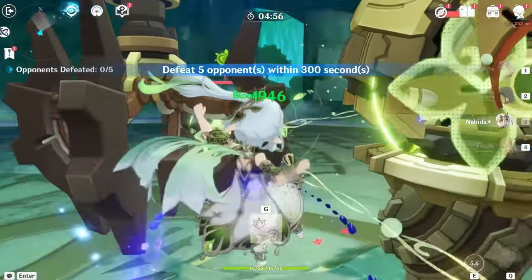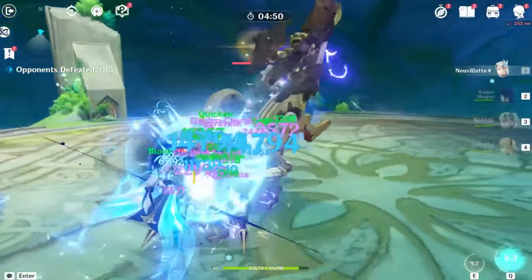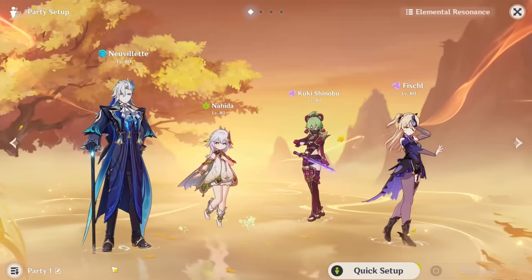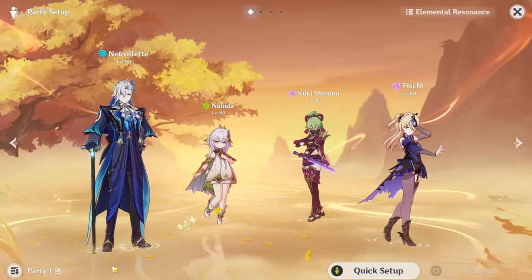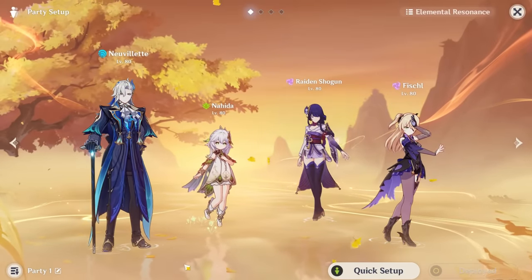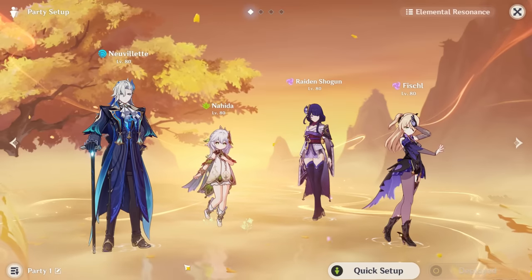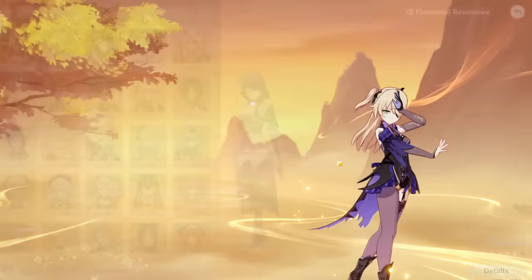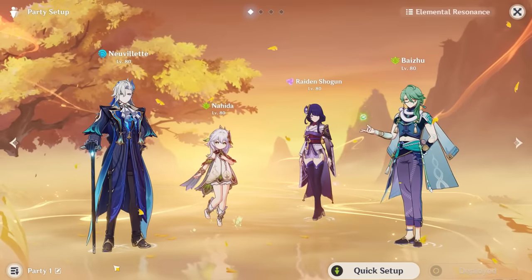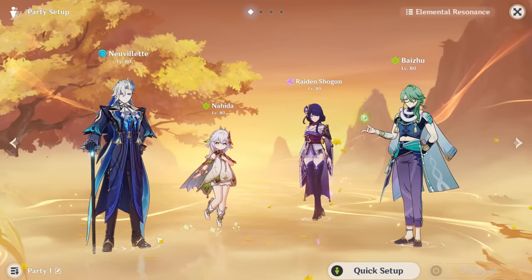A quick note on Hyperbloom: at least so far it is true that Hyperbloom doesn't really have much use in speedrunning. Even at the C0 four-star weapon level, you still want to treat him as a main DPS and buff his damage with supports — whether you're speedrunning with mono hydro, taser, vaporize, or whatever. This could change in future abysses, and at a more casual level Hyperbloom is a very strong team, but this is the way things are for now.